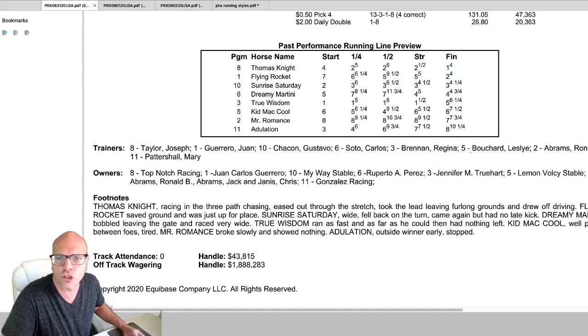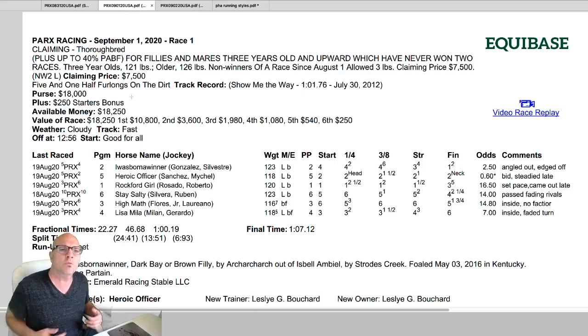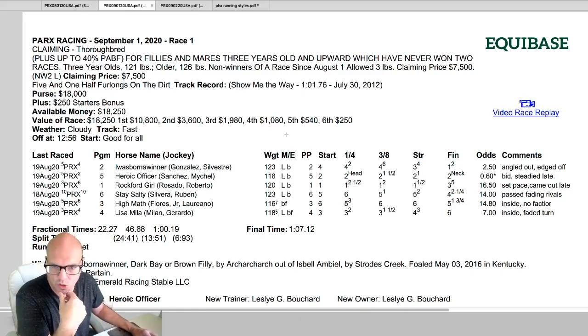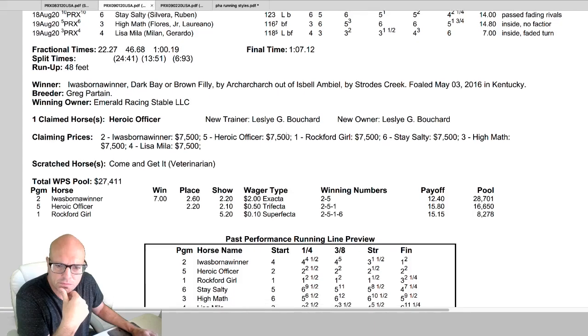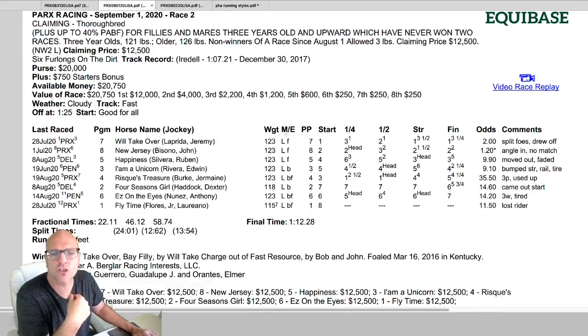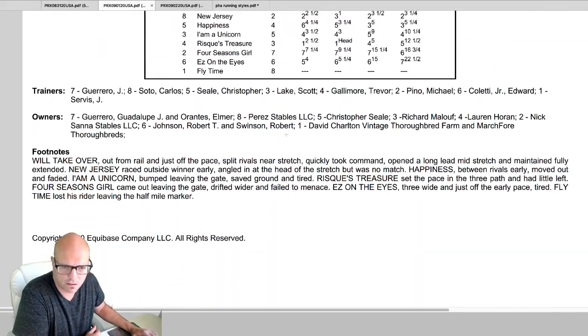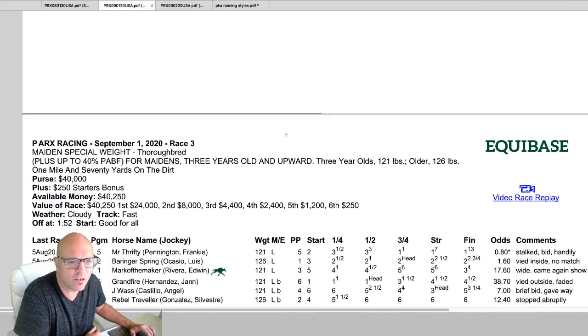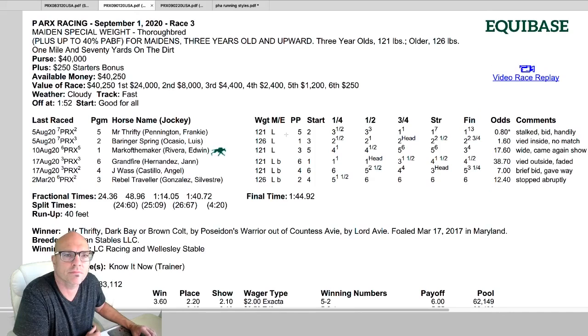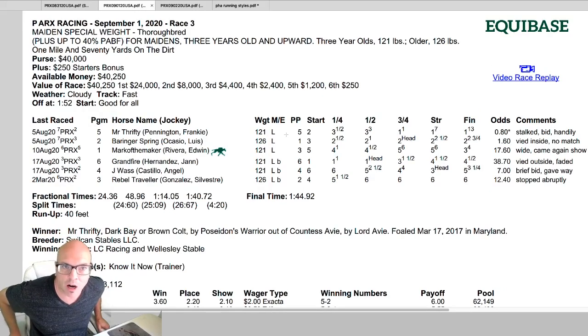Let's go to the next day after August 31 — that would be September 1st. Remember, we're only looking at dirt route races as we're going through these examples. The first two races were sprints. We're still at Parx — this is September 1st.